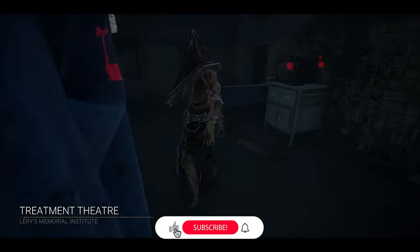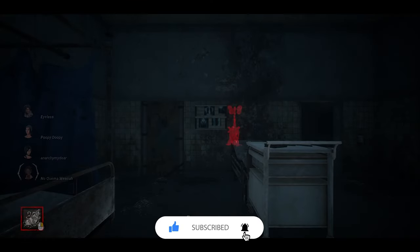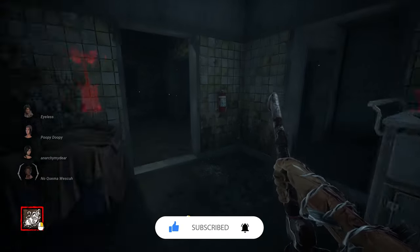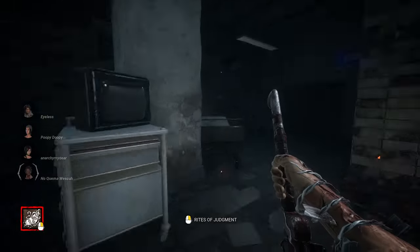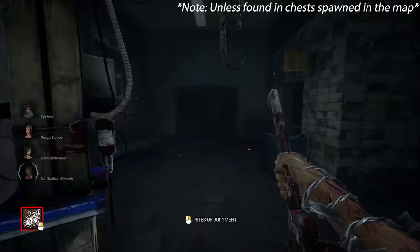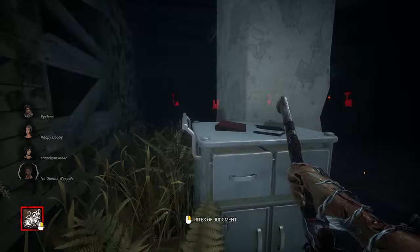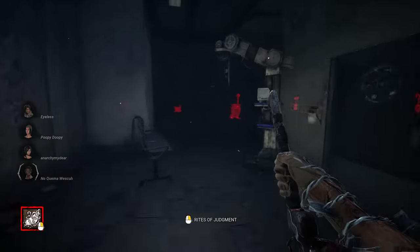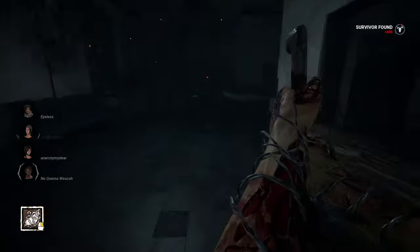The new lights out modifier is here in Dead by Daylight, and this ought to be a lot of fun. No loadouts, no scratch marks, no terror radius, and no items. So no flashlights, nothing. Me against the four survivors, in darkness. Let's see how nightmarish this can be. And of course the generators have a little bit of progress on them, so survivors can find them easier.